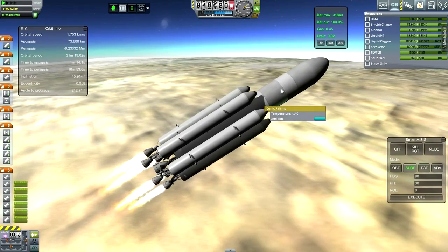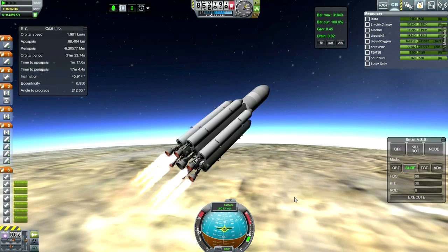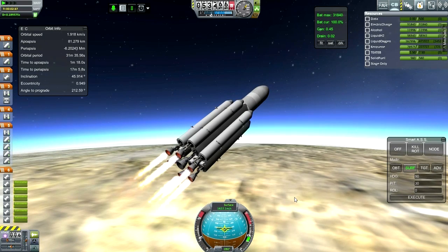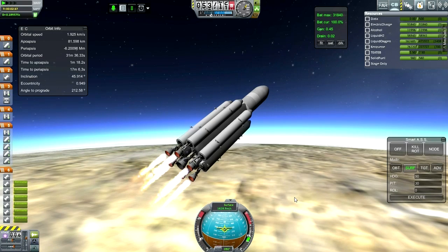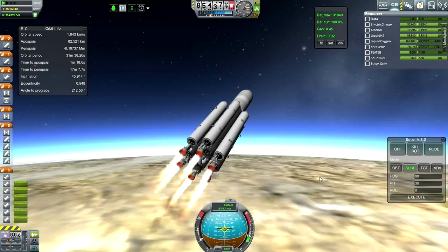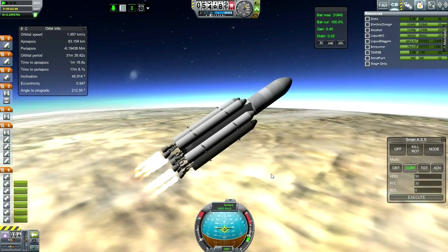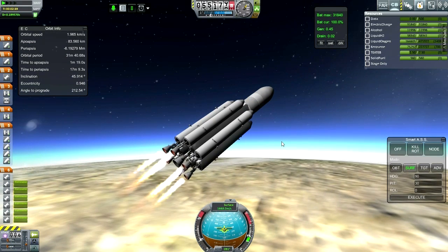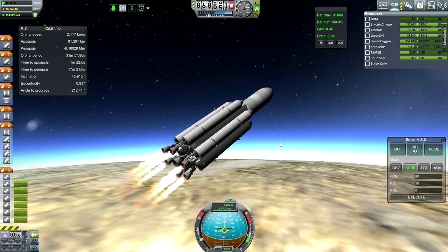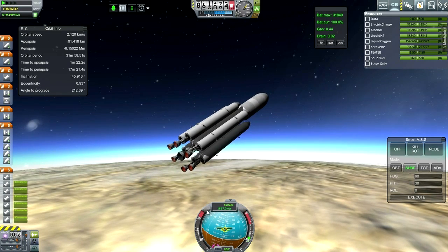I'm just going to see if booster separation works out. Getting a little bit wiggly — let me continue to throttle down. Really at this point the thrust should be from the center. It's the linkage between the boosters and the center stack that's causing a lot of the problem. Okay, well, that's the end of the boosters — let's see the separation and check if it works out properly.